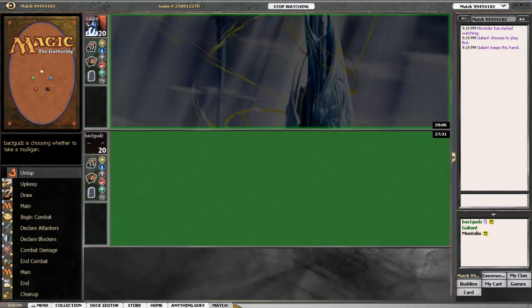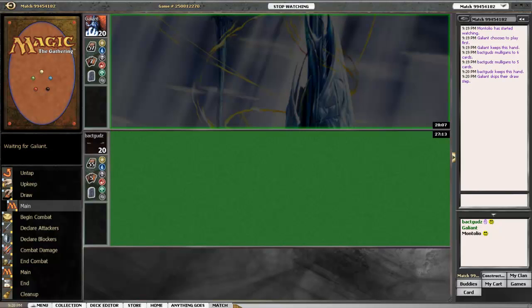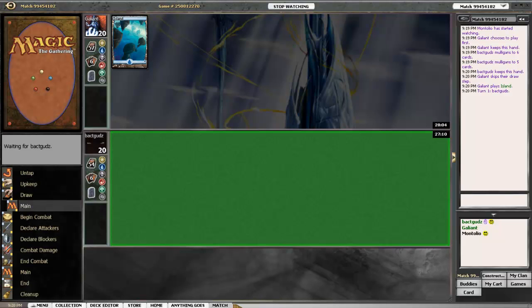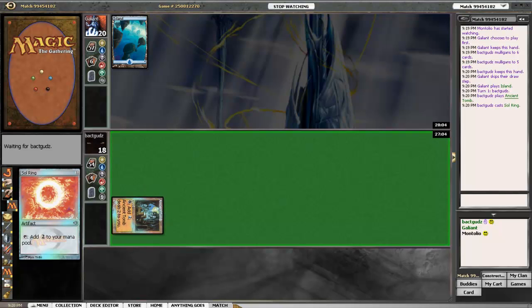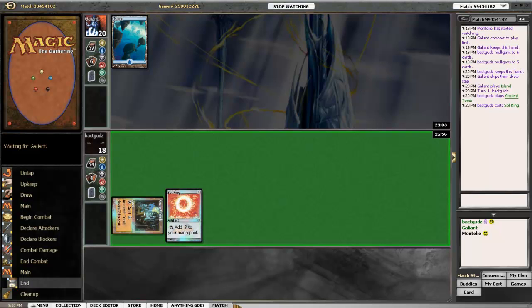I would think the sliver deck would have a little bit better of a chance playing on the play against stacks, as pretty much anything does. Is there a sliver that kills artifacts? A harmonic sliver will kill either artifacts or enchantments. That's what I thought. It's a pretty powerful sliver, but I think I played it as a one-off in my sliver decks, kind of as a silver bullet, because I believe it was just a 1/1.